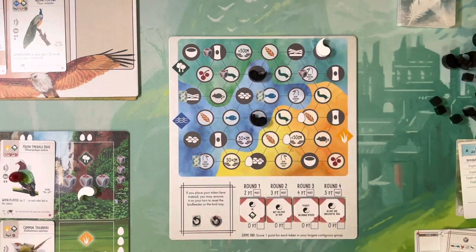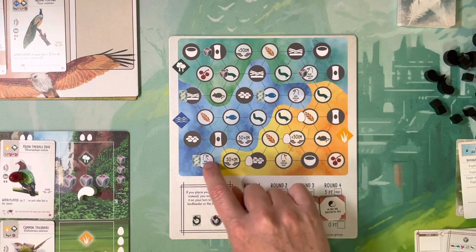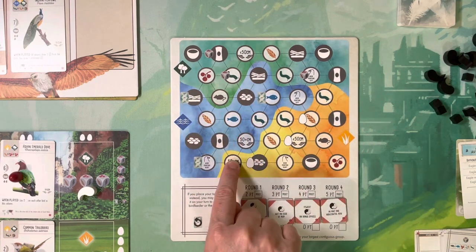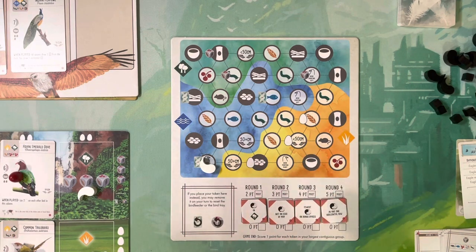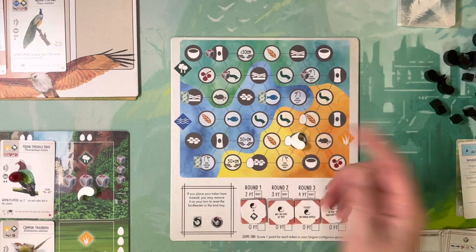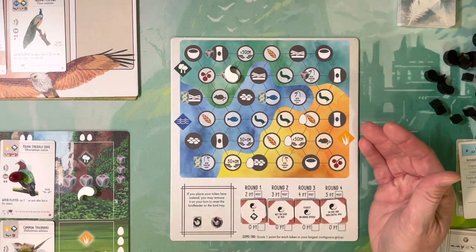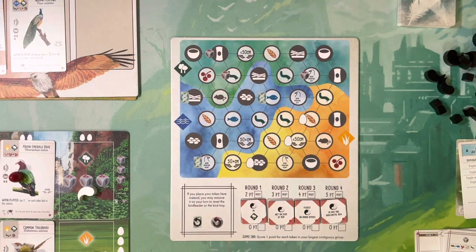With every bird you play there are several options of where you can place your duet token, but you don't just get to choose freely. Some spaces have little icons next to them that line up with what you get when you activate a particular habitat. If you activate a water habitat you draw cards — so playing a right-facing bird in water lets you place there and draw a card. Other spaces give you an egg or let you take food from the bird feeder, with the same rules as activating a woodland or forest location.